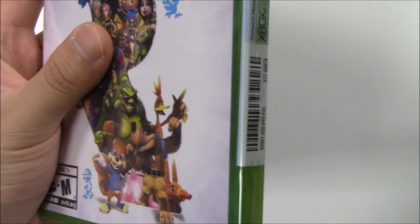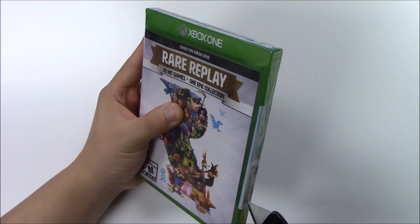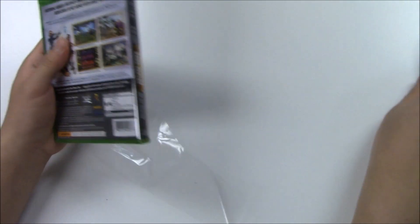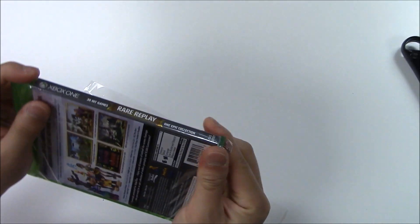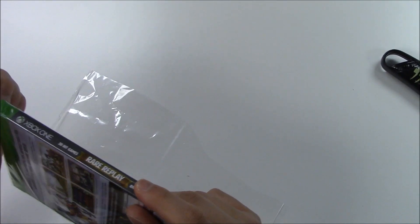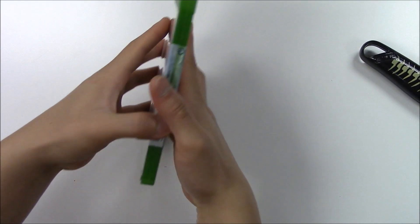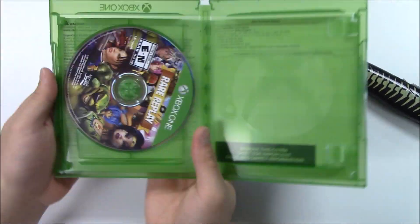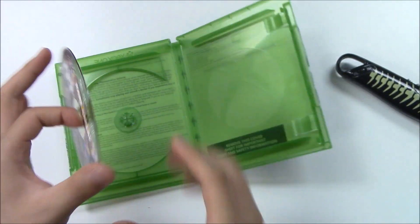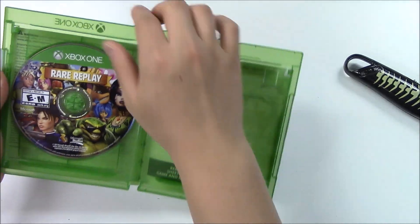With that being shown and said, let's move on to see what's inside. Cutting it straight down the middle. As soon as you open it up you got the game disc on the left. Let me pop this out to level it out. And there's something behind the front cover.